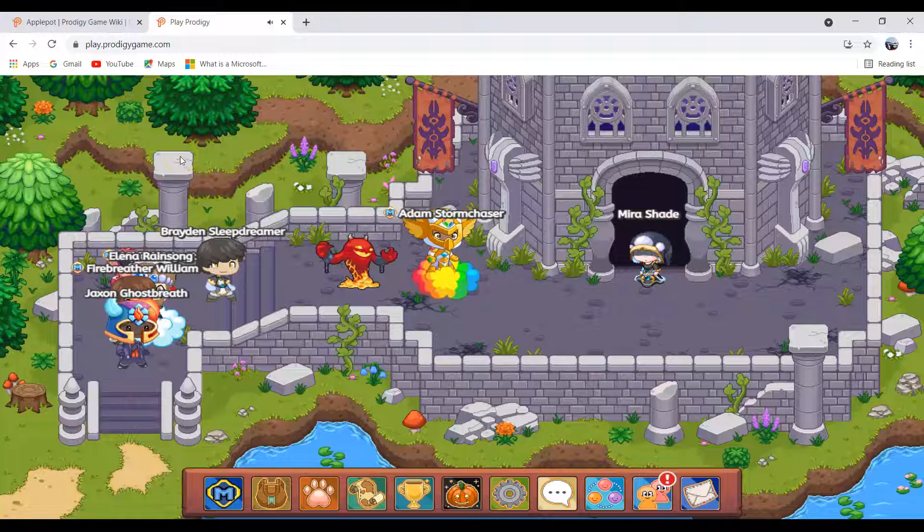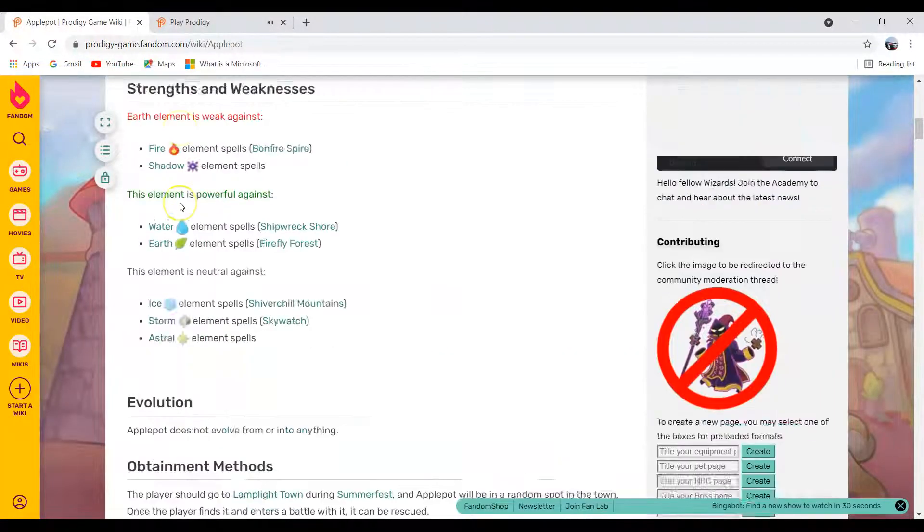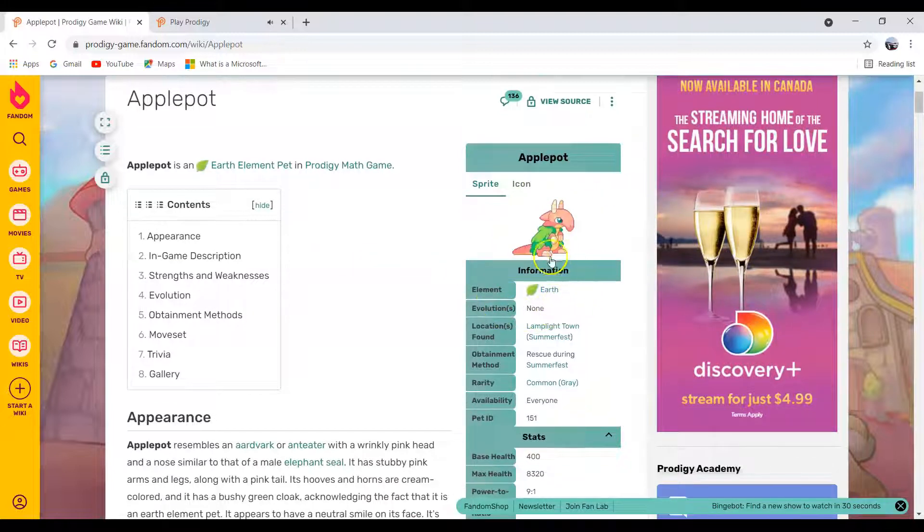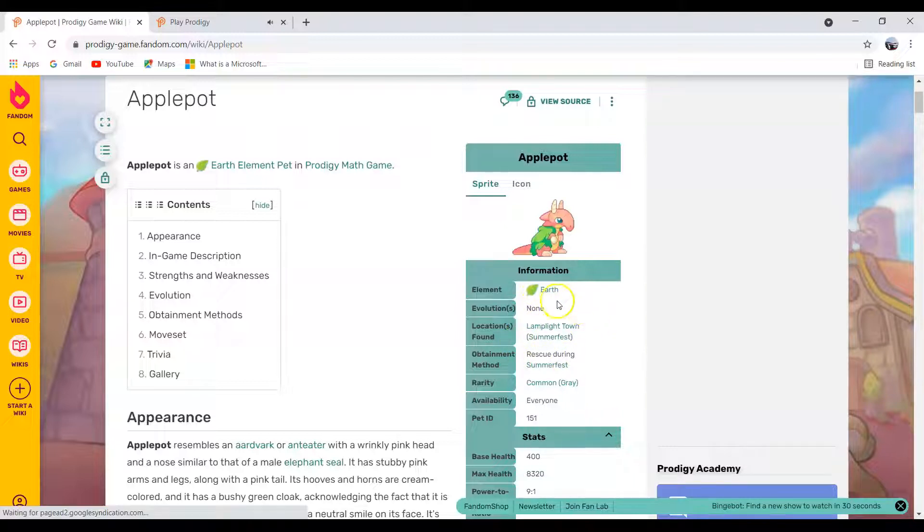Now let's go to the wiki to see more information about Apple Pot. So this is the image of Apple Pot. You can see its Earth element, and you can find it in Lamplight Town, but you can only find it in Lamplight Town when it's Summerfest.